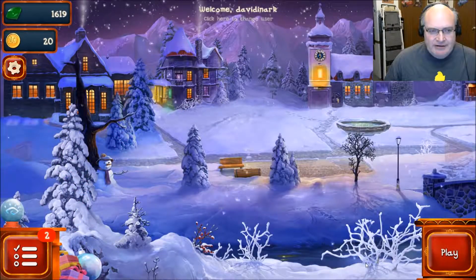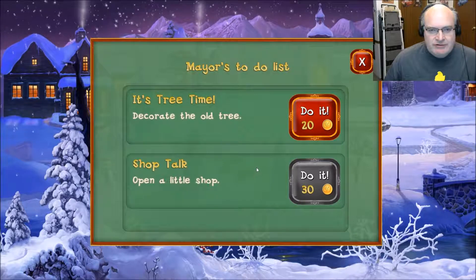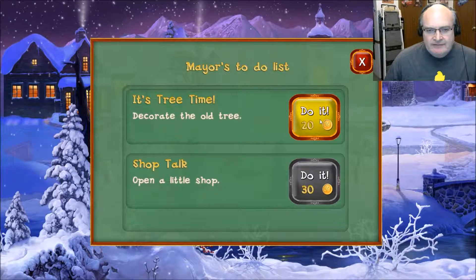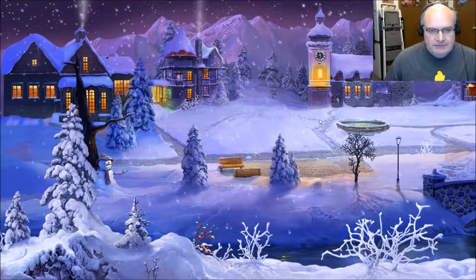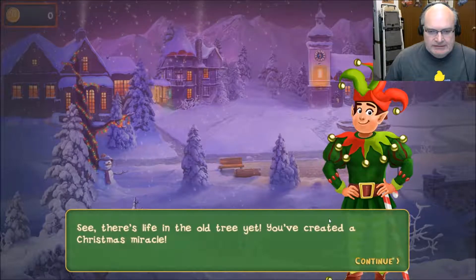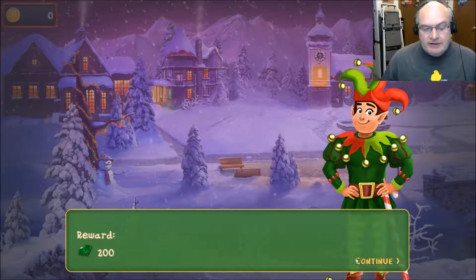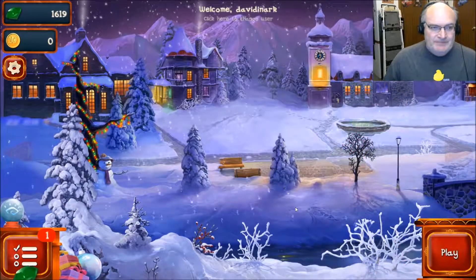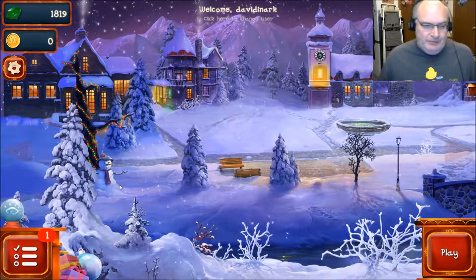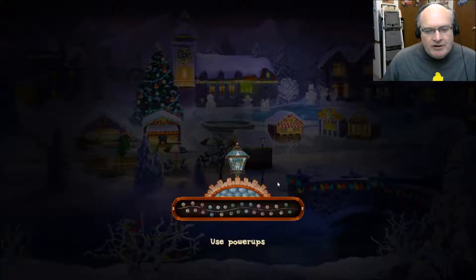Did we spruce up a tree? Oh wait, there's a task list. It's tree time. I don't know how many gold coins I have. Look at that — I created a Christmas miracle. Oh, and I got 200 emeralds. I got a ton of emeralds. I don't know what I do with them, but that's okay.